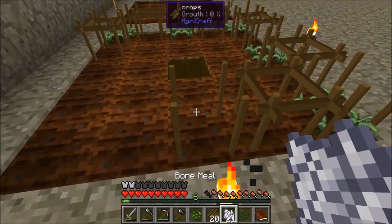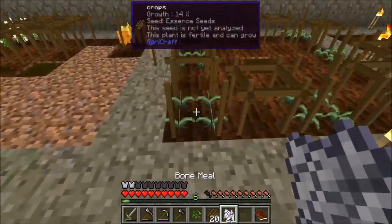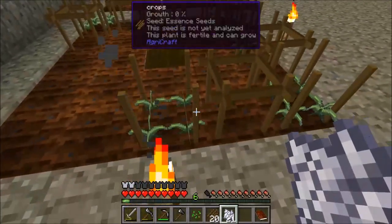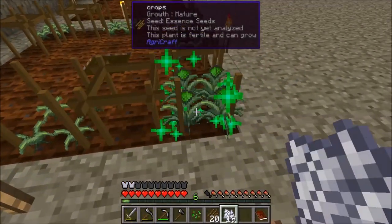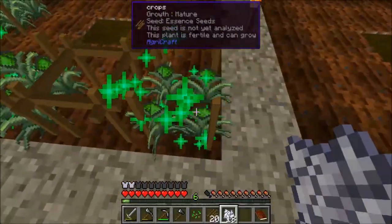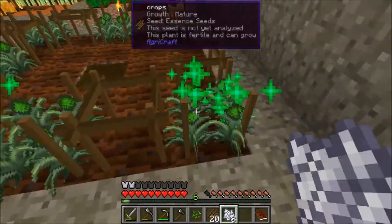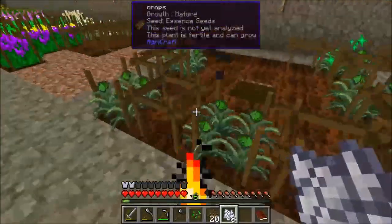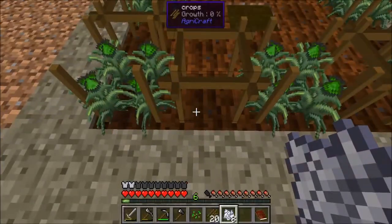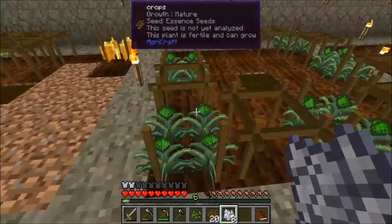Now if we take the bone meal — in order for a crop to mutate you actually have to have these at full strength. Just like that we have them fully grown, and now the possibility of these breeding into those new spaces is possible.